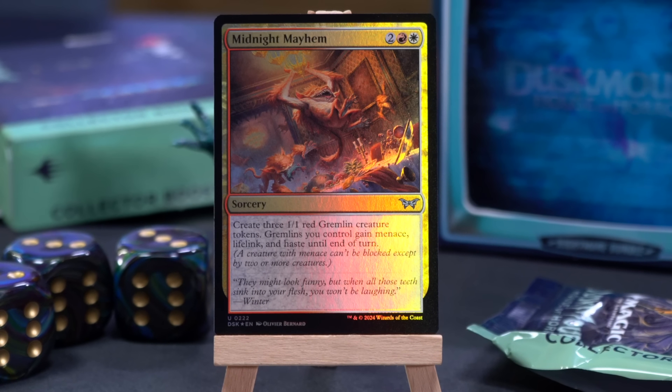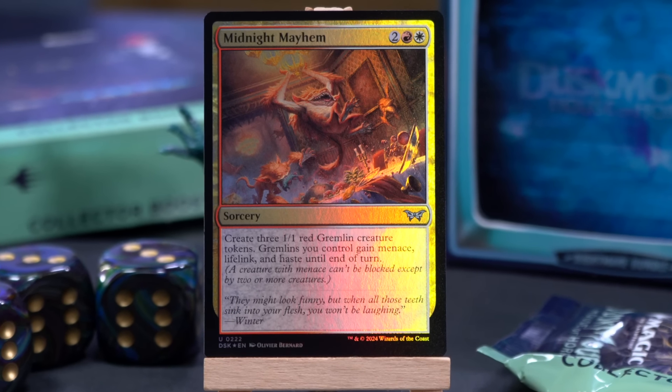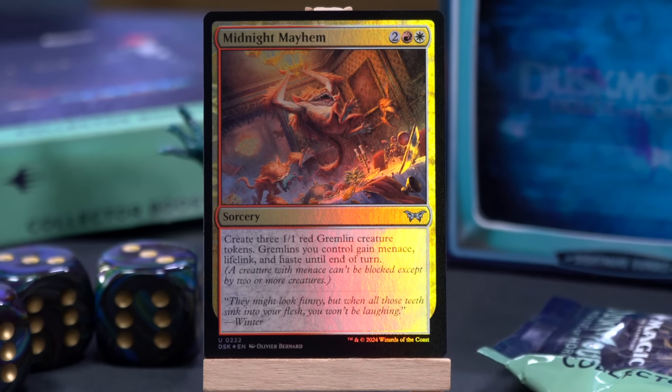I have Midnight Mayhem — a four mana sorcery for two, a red and a white. Create three 1/1 red Gremlin creature tokens, then Gremlins you control gain menace, lifelink, and haste until end of turn. Don't feed them after midnight. The menace, haste, and lifelink is a huge life swing, especially if you have a way to buff them. The set cares about little guys a bit, so with any amount of token support this could be very good.